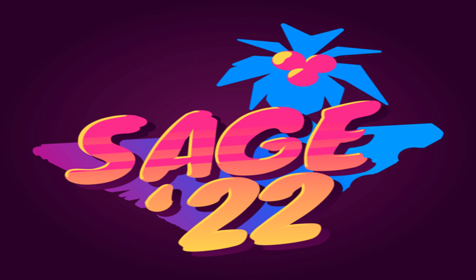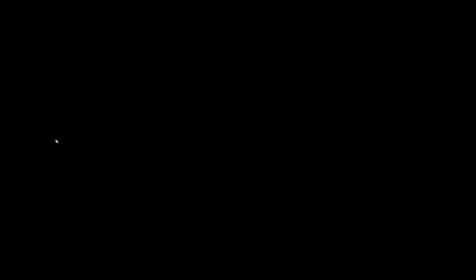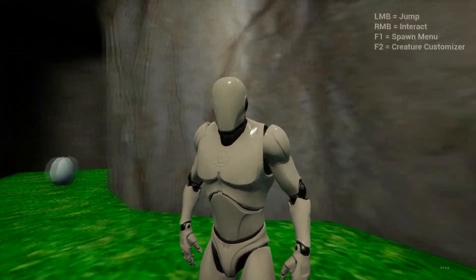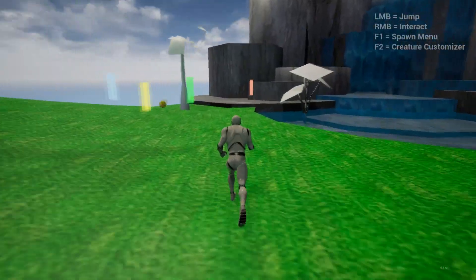But before we get into that, we have some other games that I went through this session. The first game up is a Chao game that I assume is on the Unreal Engine, since the player character is this mannequin with the logo on it. I'll be real with you, I never really liked the Chao. I did a little bit of racing with them, and that's about it.